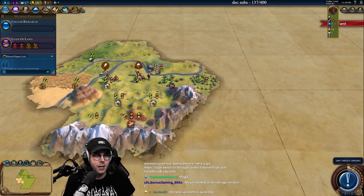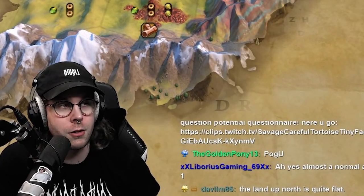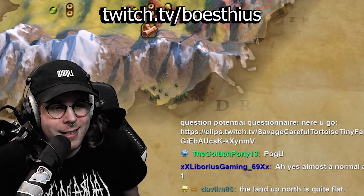So all you literally have to do is settle and then own a tile and you start generating great people points. Come hang out with us over at twitch.tv/bosslias.